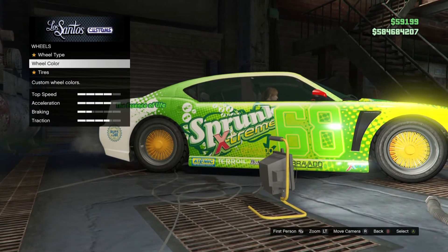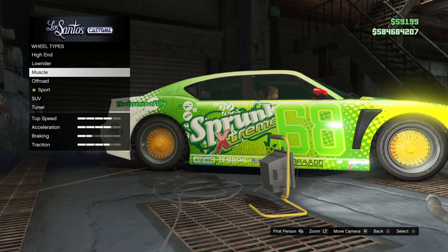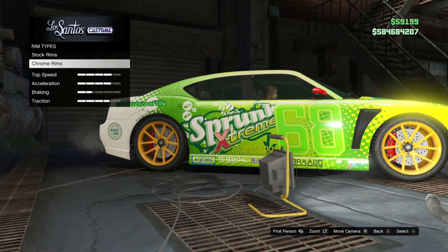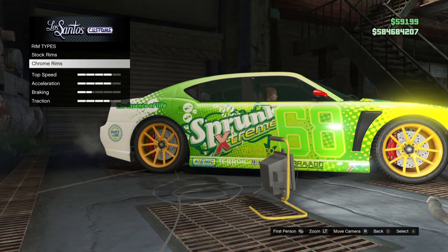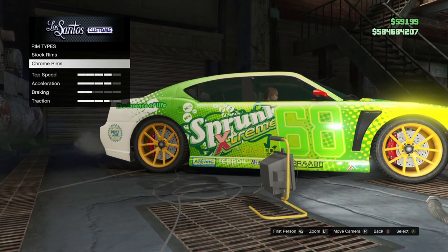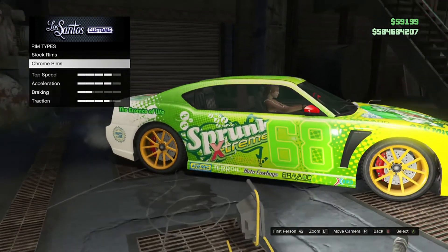After that, go back to wheel type and go down to any wheels and you can just click the regular stock wheels that you came in with before. Now the glitch is that you can't color these stock rims without changing them or having custom ones.